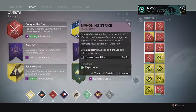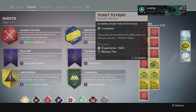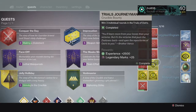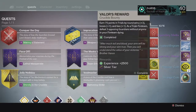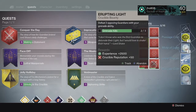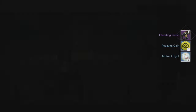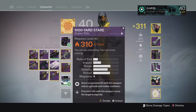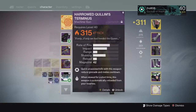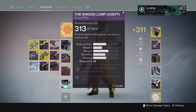Going into the tier bounties for my Warlock — for the first four, the bronze tier, you typically get passage coins and motes of light. The next two are legendary marks. For the silver tier I ended up getting nothing, just some more passage coins and motes of light. For the gold tier we ended up getting the Elevating Vision fusion rifle, which came in at 310 — not bad. I typically don't use fusion rifles though, so I'll probably use that to infuse into something else.